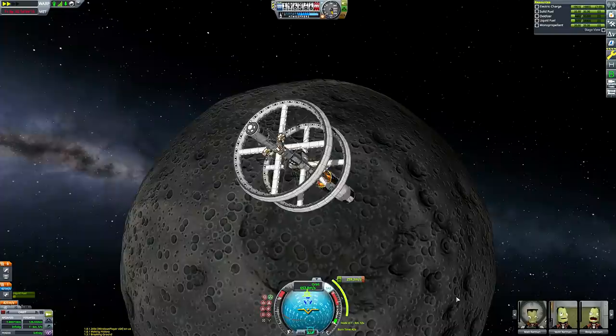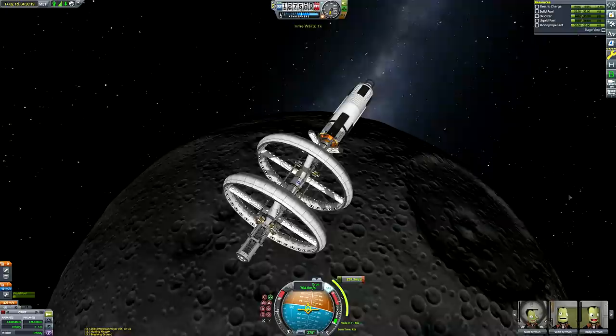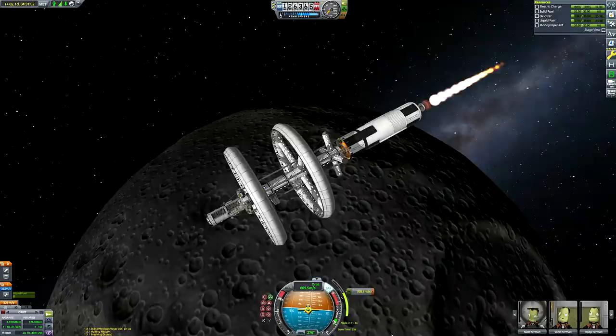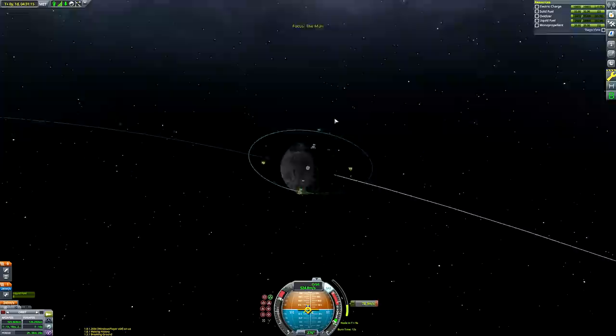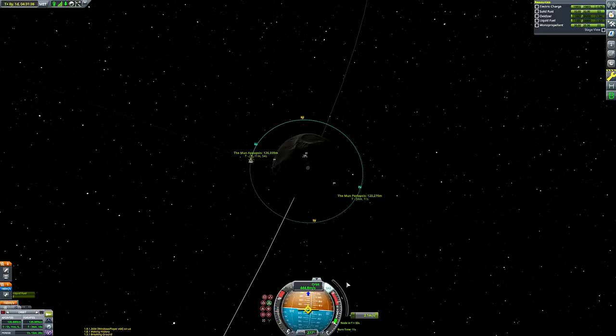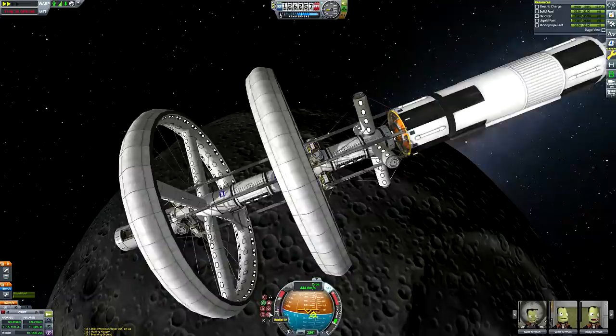Here we are arriving at the Mun. I've created a maneuver node to lower our apoapsis and get ourselves into a roughly circular orbit. I did some fine tuning once the initial circularization was done. And then we can start thinking about firing up the station's rings and getting the booster stage back to Kerbin to destroy it — making sure the space dolphins don't end up eating rocket parts instead of their natural food source, which is space mackerel. It's the only fish that adapted to space, apparently.